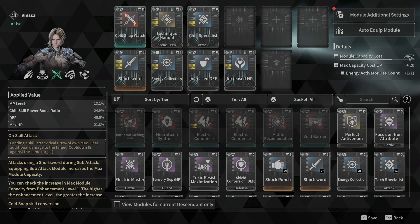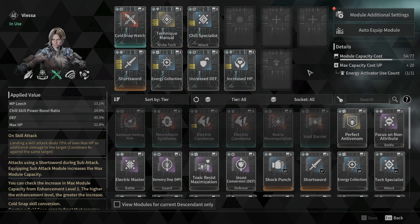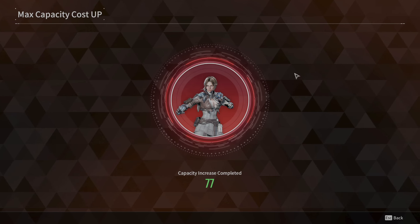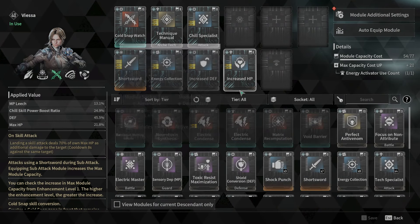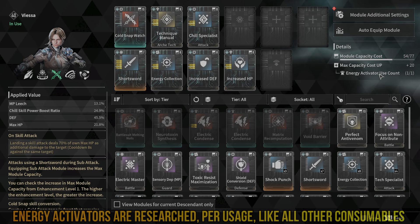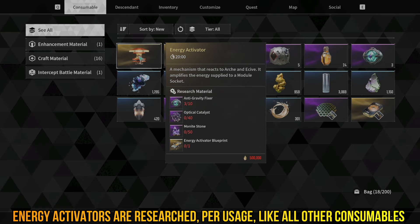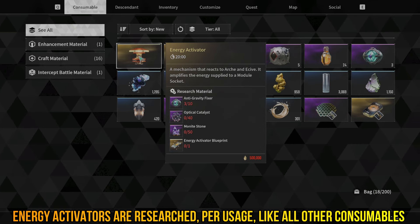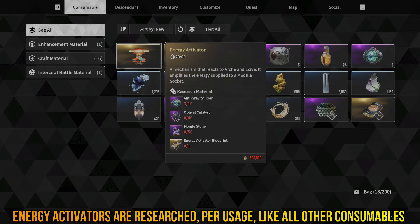If I take out my Cold Snap, I will lower my cost by 15; if I place it again I take an additional 15 points of capacity cost — self-explanatory. Now to increase the overall capacity of the descendant, you go to Module Additional Settings, Max Capacity Cost Up. I have already applied increased capacity. You need an Energy Activator; you can research these, they take some hours to research.